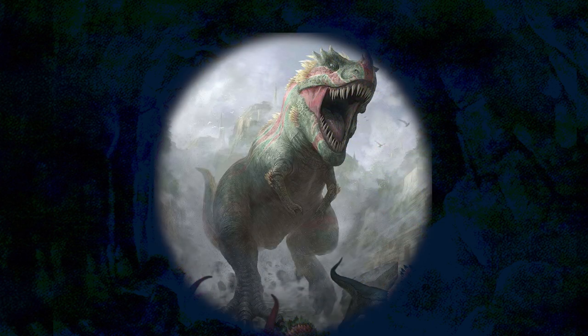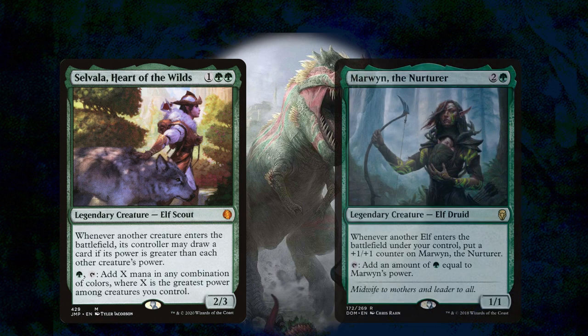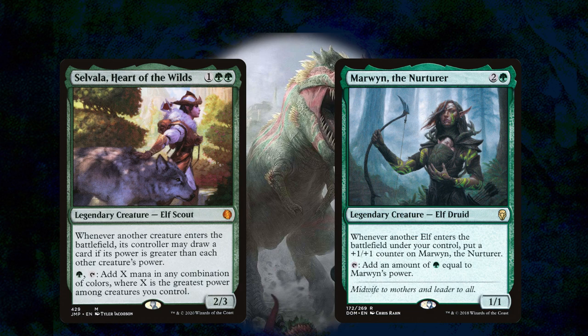It's time for another video primer from Gemstone Mind Podcast. Today we are doing a primer on Galta, Primal Hunger. Monogreen Storm on its own is unique, with many of the lessons taken from CEDH lists such as Selvala, Heart of the Wilds, and BroStorm being applied. If you enjoy deck themes such as Elfball or Storm, you should consider playing Galta.